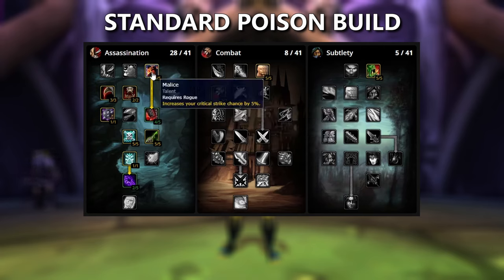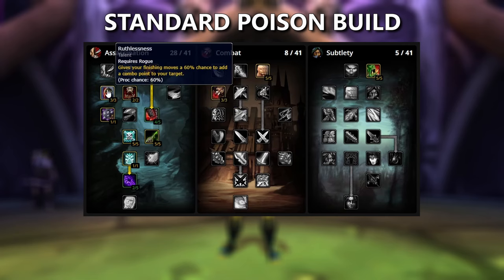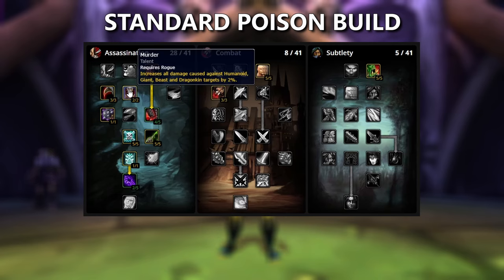Moving over to the Assassination tree, we're going to be putting 5 points into Malice, increasing our Crit Chance, but also allowing us to get Lethality further down in the tree. Moving down, we're going to be putting 3 points into Ruthlessness. This is going to give us more chances to use Envenom. And we'll be taking both points in Murder. This gives us a 2% increased damage to Humanoids, Giants, Beasts, and Dragonkin. This talent right here is going to make a huge difference in Sunken Temple.